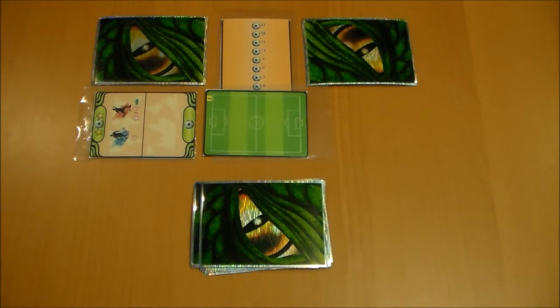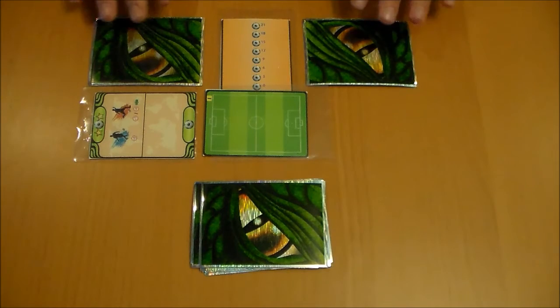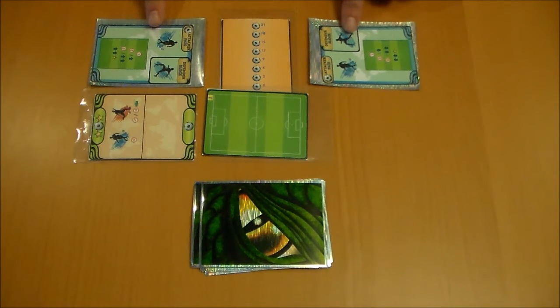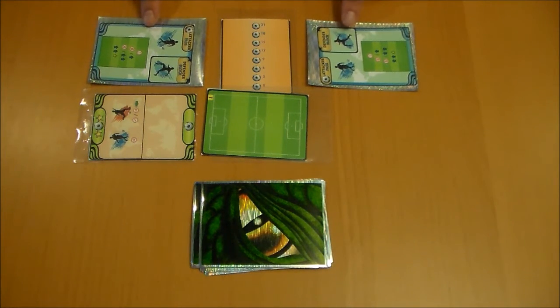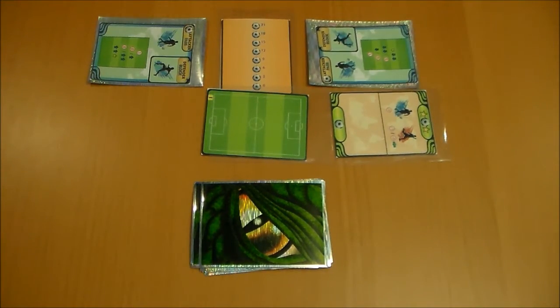The second step is reveal. The players have their cards face down from the play phase, then they reveal their cards to see if the attacker's move goes off. In this case, the attacker played pass and the defender played block. They're both blue, so the defender was successful at blocking the attack. The ball moves to the other player, who is now the attacker, and the other player is now the defender.